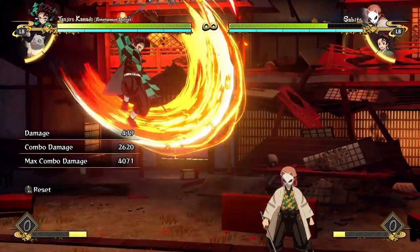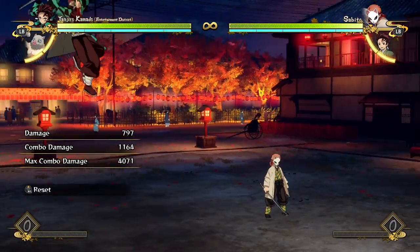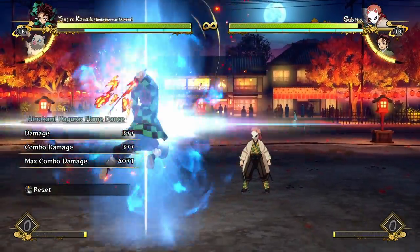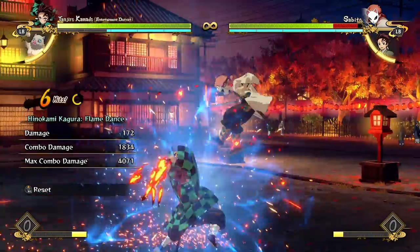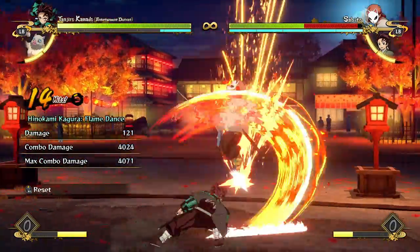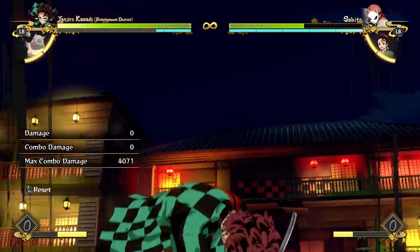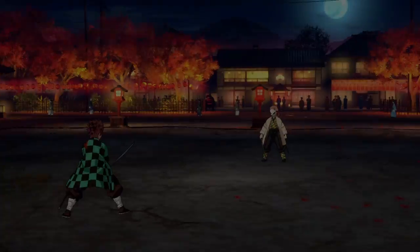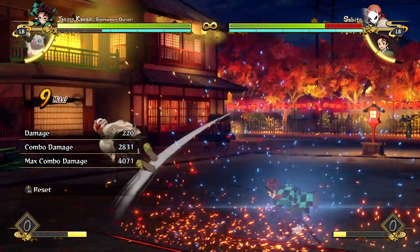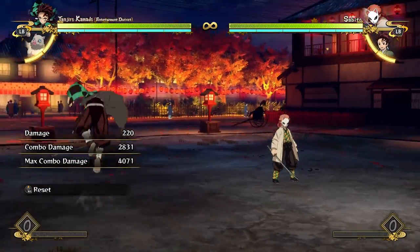I would much rather just go for jump attacks into the flame dance instead of dive kicks at distance, because that actually starts combos. His plus unlock is not punishable and even starts a yellow combo, so it's just better in every way than his dive kick. He also has the fire wheel from longer distances.